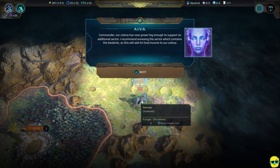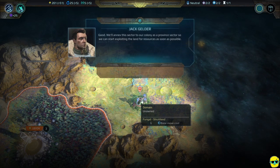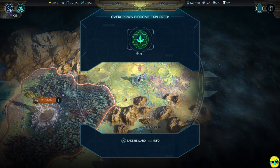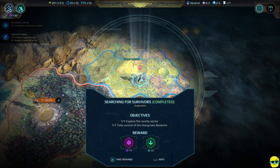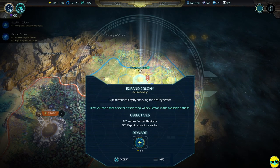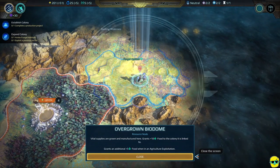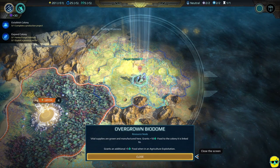Our colony has now grown big enough to support an additional sector. I recommend annexing this sector containing the biodome, as this will add food income to our economy. We'll annex it as a province sector so we can start exploiting the land for resources as soon as possible. We got 45 food as a reward and a bunch of research. You can annex the sector by selecting 'annex sector' — this gives 10 food for the colony, plus 5 food when in an agricultural exploitation.